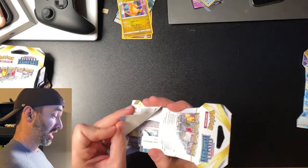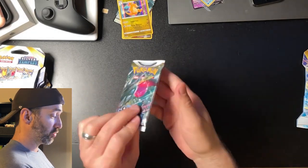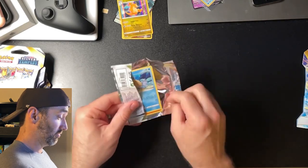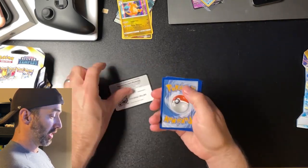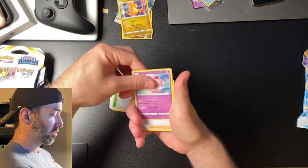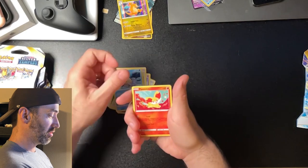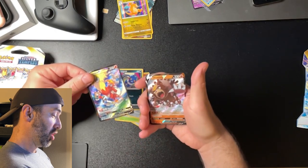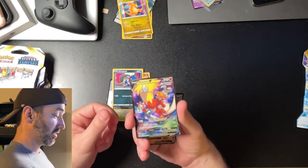We got two packs to go in this video and then part two. We got another black coat card, four to the front. Energy, Poncho, Slurpuff, Lance, Phoebus, Finnegan, Spinarak, Beldum, Krognic. We got a Blaziken V and an Ursaluna V. This Blaziken's a good card — pulled that before several times. It's a valuable card, about seven dollars I think.